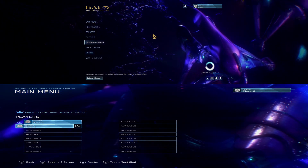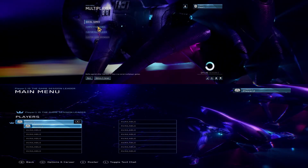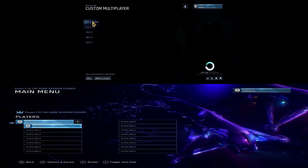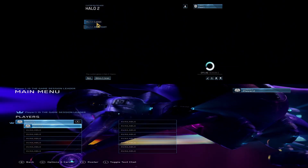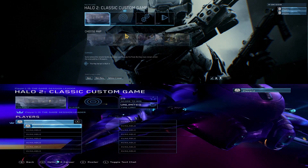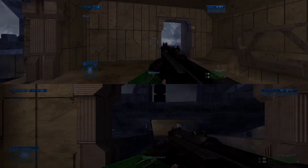Now that you're in the same game, go to Multiplayer, then Custom. Press whatever game you want — I'm going to press Halo 2 Classic — then press Start, then Slayer.